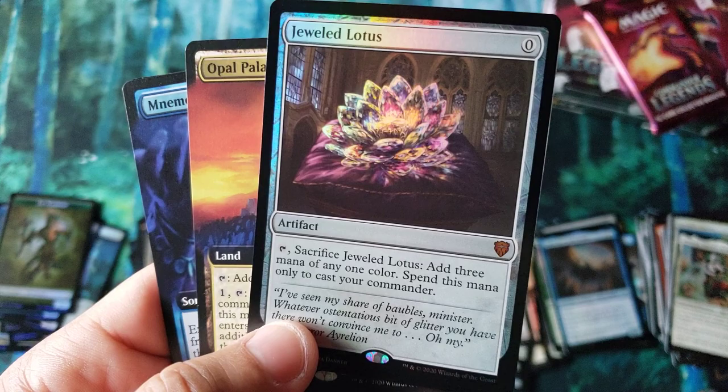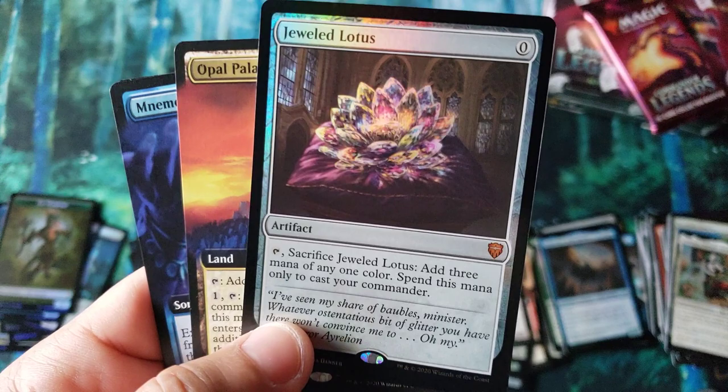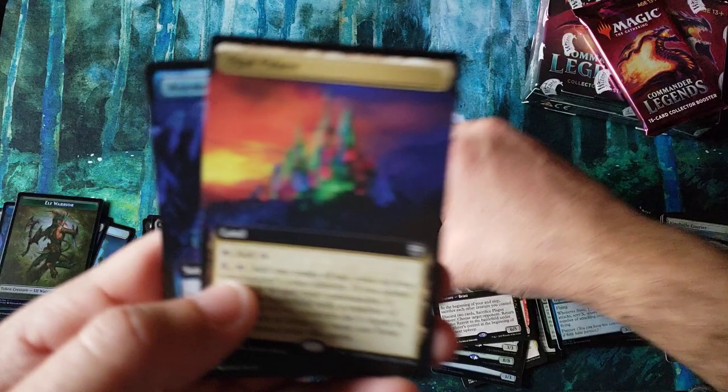There it is — our very first one — Foil Mythic Jeweled Lotus! There it is, ladies and gentlemen. As of the filming of this video, a regular Jeweled Lotus is holding about $60. Now being release day of the official Friday here, I expect the next 48 hours that to drop. The Foil Mythic — I don't know what it's holding up at, but I'm sure it's pretty pricey.